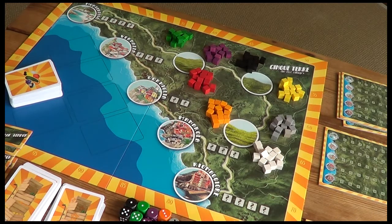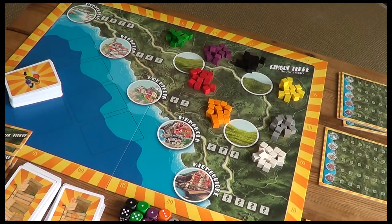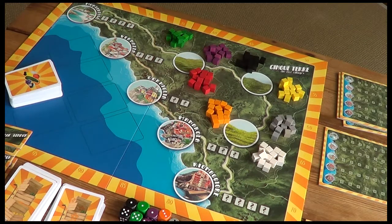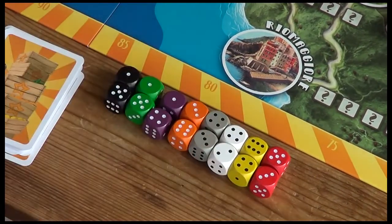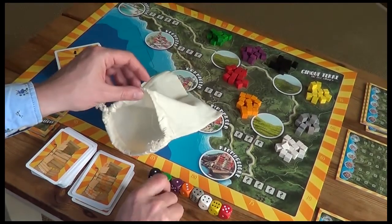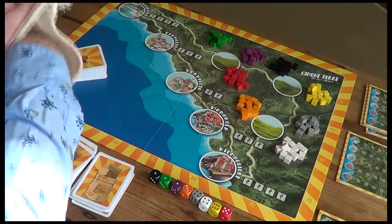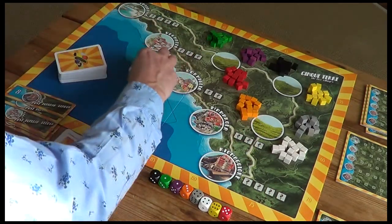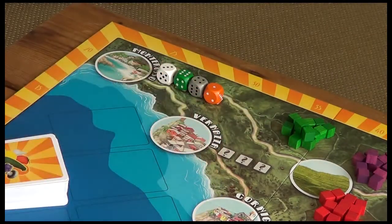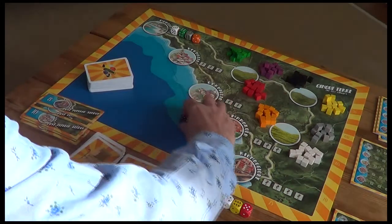That varies by player count — you can play two to five players, and for five players it goes up to 16 cubes. Now we need to show which villages sell which crops and at what price, and this is where we use our 16 dice — one color for each crop type. Again, setup is randomized. We grab one of each color, place them in the bag, then draw four for Monterey and roll them to set prices. We sell garlic, zucchini, mushrooms, and oranges here with varying prices from six down to one.